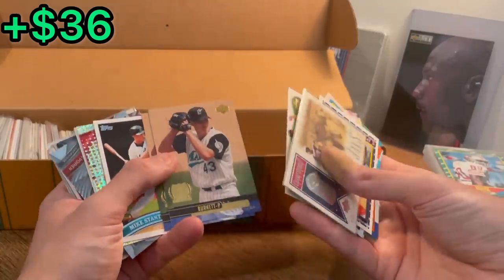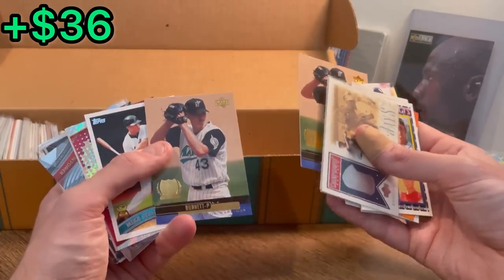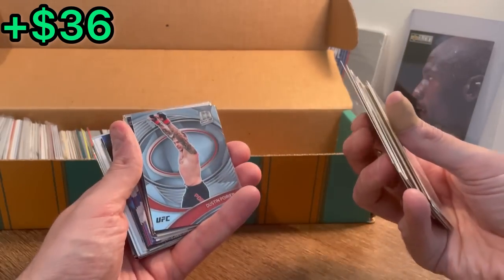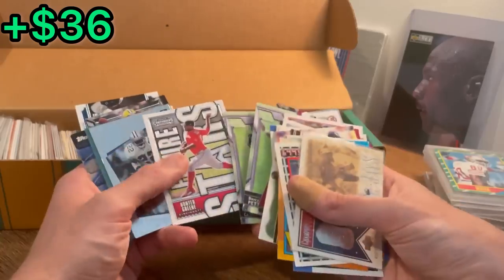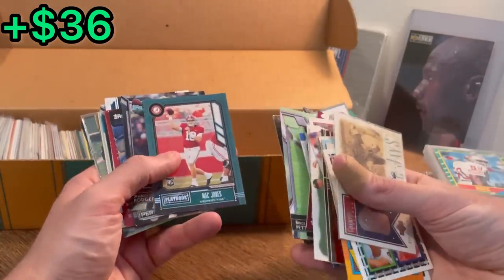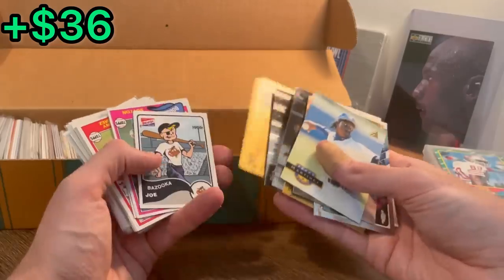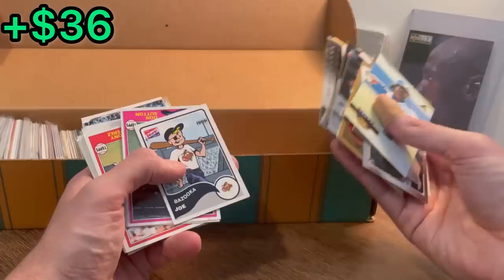Mark Mulder rookie roundup, AJ Burnett rookie card — I don't need two of these, let's go ahead and give one away. That'll be the next Easter egg. Good luck. Mike Stanton. Like I've said before, I don't know much about the UFC, but I think Dustin Poirier is a pretty good fighter — we'll go ahead and do that as the next Easter egg. Good luck. Mack Jones rookie card — let's go ahead and do that as the next Easter egg. Good luck. Michael Brantley rookie — we'll do that as the next Easter egg. Good luck. Bazooka Joe — that's a cool card. We'll do that as the next Easter egg. Good luck.